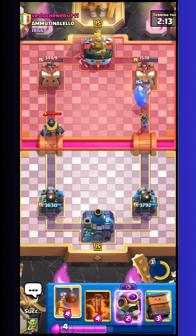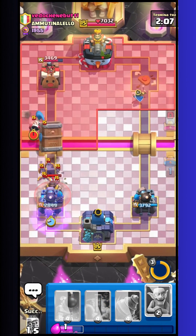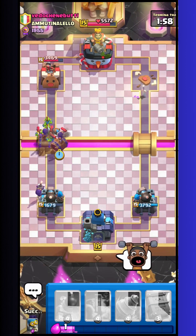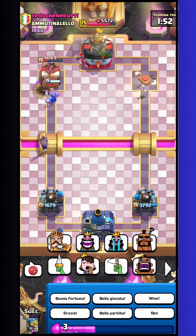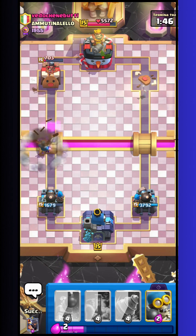Now I must just defend the Mega Knight. I go with Royal Delivery and Evo Wallbreakers on the back — in this way I kill the Mega Knight without taking the whole tower. That's really good. And I can make again a push with Evo Wallbreakers and the second tower is practically already down. So I can already say GG.